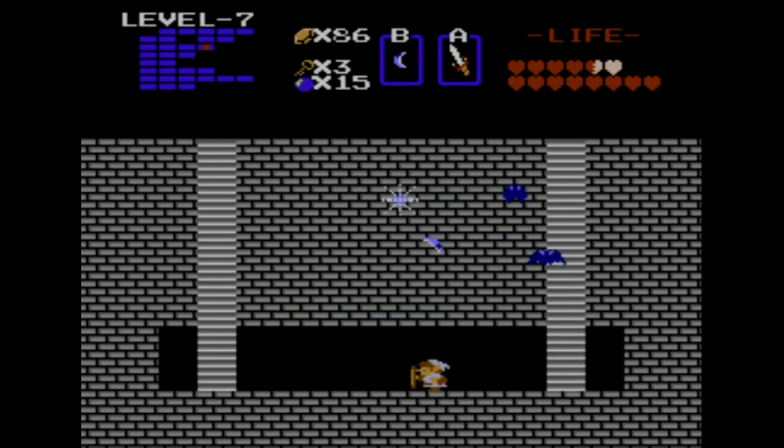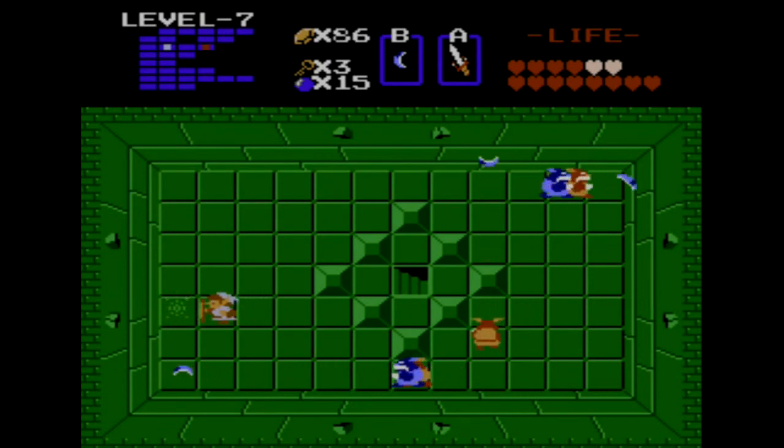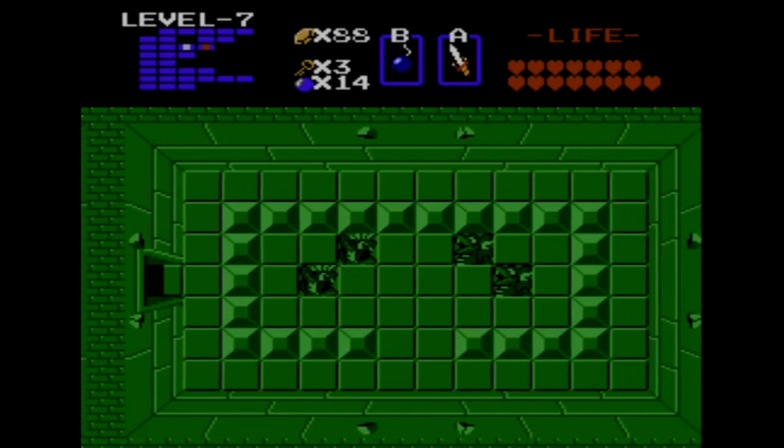We're almost done with this dungeon — very quick, not too bad. Dungeon 8 isn't bad either, but it's all going to come to a head in the final dungeon, which is a monstrous labyrinth of one-way doors, trick rooms, and a lot of secret passageways. The boss is again our unicorn dragon from way back in dungeon number one — Aquamentis or something like that. We're just going to hit him a couple times with our sword beam, he will die very quickly, we'll grab our heart, grab our Triforce piece, and that is it for dungeon number seven, also known as Demon.